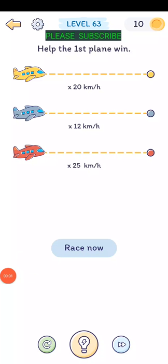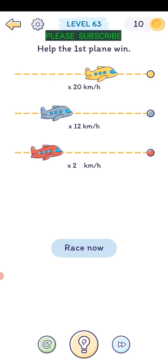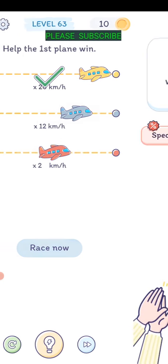Level sixty-two: help the first plane win. The yellow one is going 20 km/h, another is going 12, and one is going 25 - so the red one would win. I need to slow it down. I'll just rub my finger back and forth on the 5 so it disappears and becomes a 2, then hit race now.